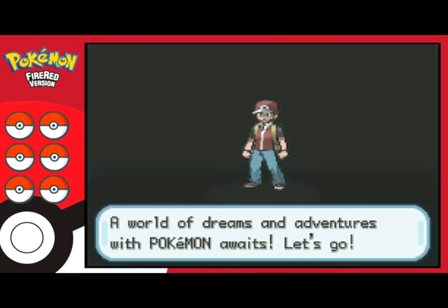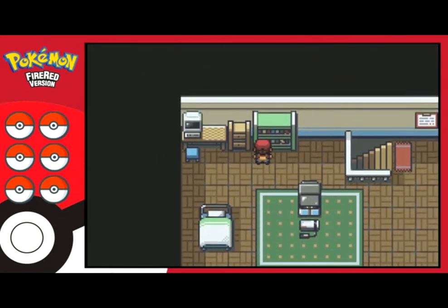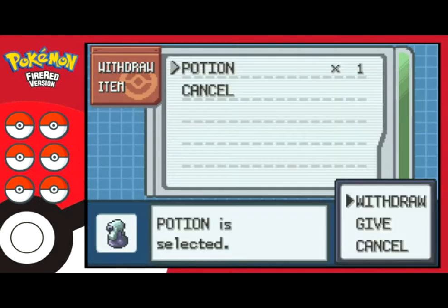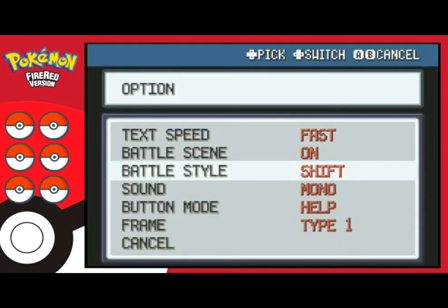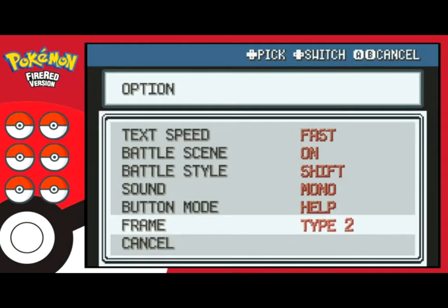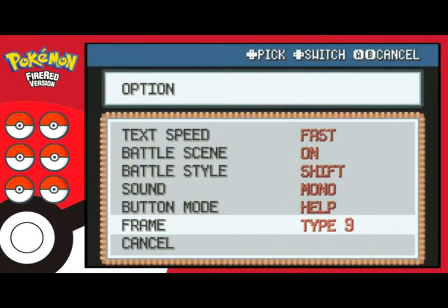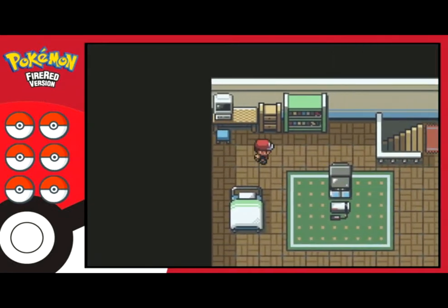Pokemon Legends — a world of dream and adventure awaits. I grab an item from the PC first. Then into the options: battle scene on, battle style shift, text speed. Let me look at the frames and pick one — simple, give at least some personality.